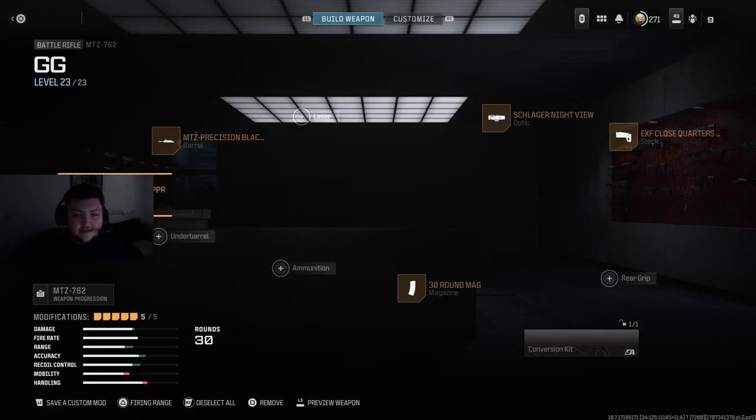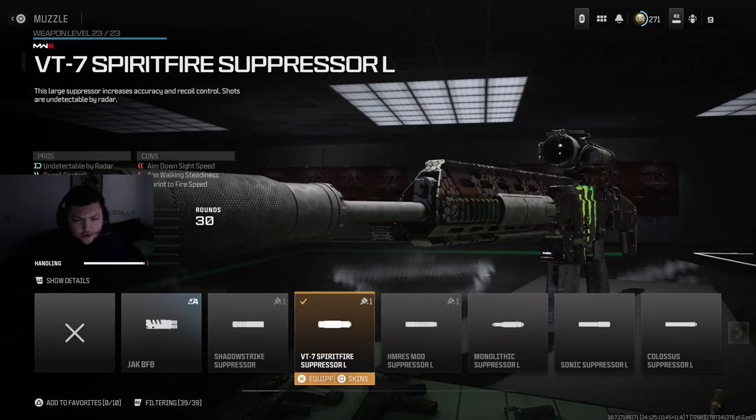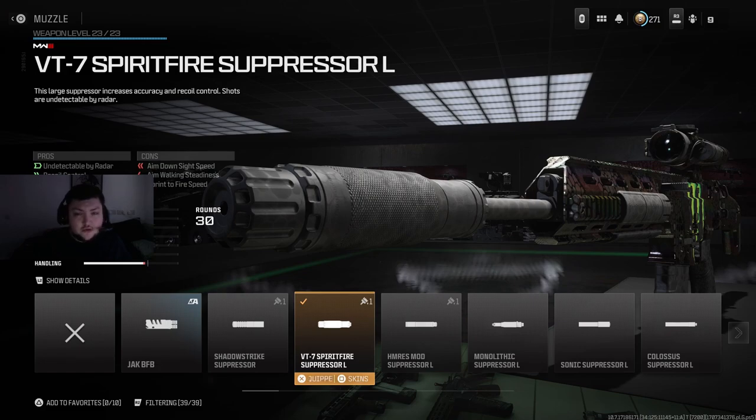Just slipping this in at the end — I just realized my webcam was covering the muzzle attachment during recording. This is my first video back and I'm still getting everything dialed in. For future class setup videos I'll have this sorted out. If you were wondering what the suppressor muzzle was on a lot of these builds, it's the VT Spirit Fire Suppressor. Hope that sums it up.